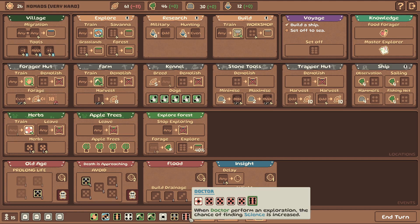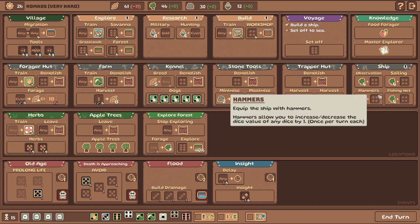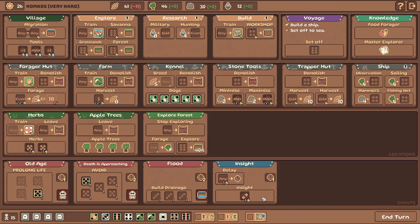A doctor of six - interesting. Fishing net again - I'm too worried this will not be reliable enough. Hammers: increase or decrease the dice value of any dice by one once per turn. That's pretty nice actually. I'll grab that.